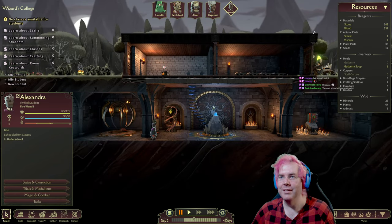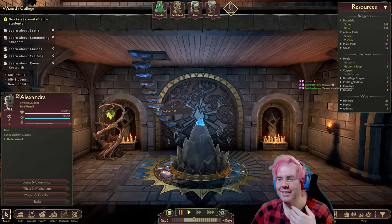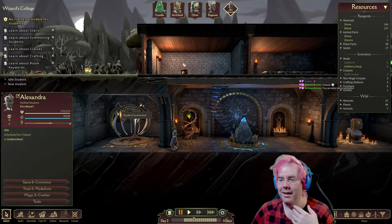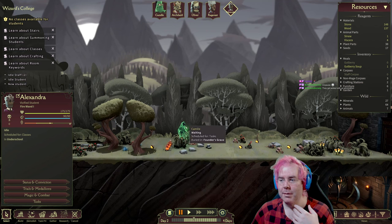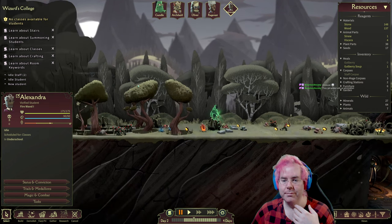I'm going to pause still while I take it all in. Remember how the game works. There are the stairs — magic stairs. Book of rituals over there. This is the thing we made last time to summon students. There's a bunch of resources outside. Camille is the spirit of the founder. Status and conviction.